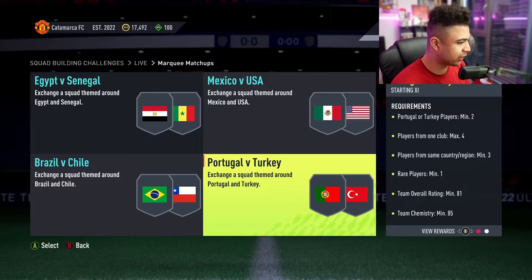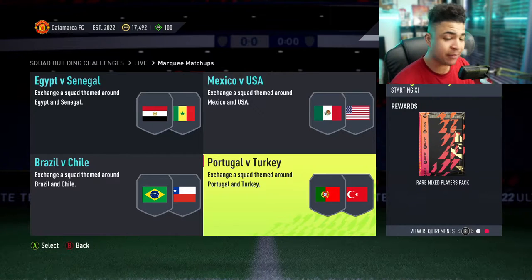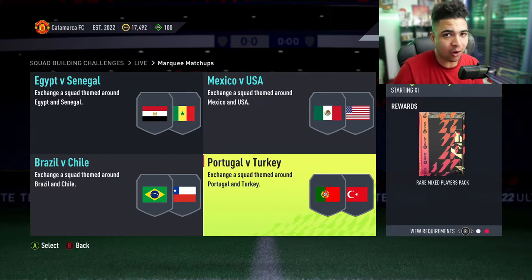You've got Portugal vs Turkey: Portuguese or Turkey players minimum two, players from one club max four, players the same country or region minimum three, rare players minimum one, team overall 81 with 85 chem for a rare mix players pack. I want to say it's a 30k pack, because you've got the rare Electrum players pack which is a 30k pack, and I think this is also a 30k pack.